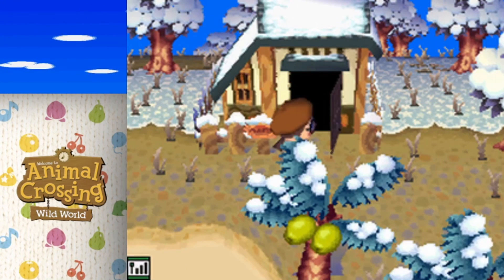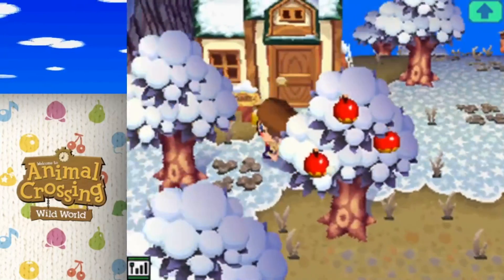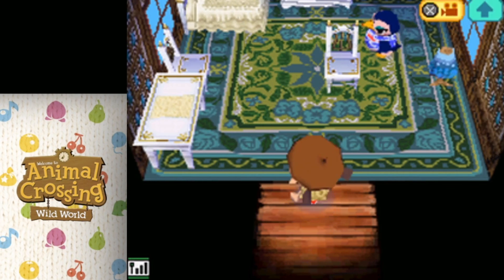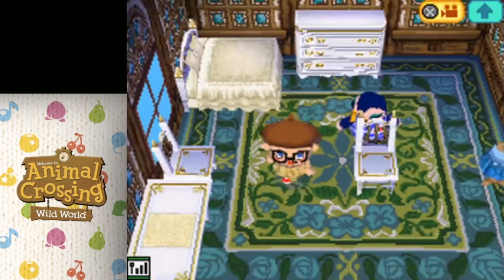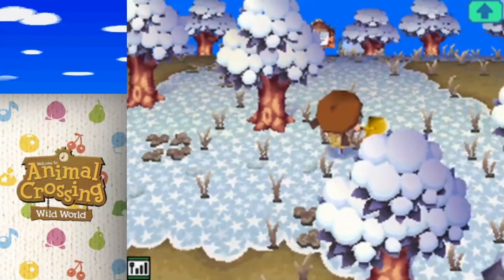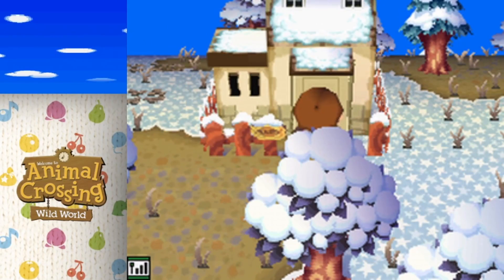I like Octavian's shirt though — cute. So many octopi and birds in this town. I used to have Mitzi but she moved — I was so upset, she's my all-time favorite. I also had Hopper. Oh, Frigga is a penguin — let's say hi. I think there's a high likelihood of a villager from this town moving into Mayleaf after this visit. Frigga says: 'Hi, I'm Frigga and I like to fish — see you, swaggy!' That really tells you how long ago I was playing this game because apparently 'swag' was still a thing.